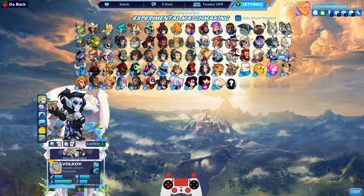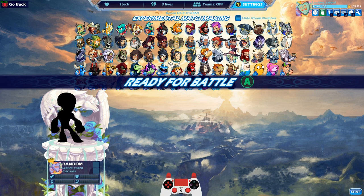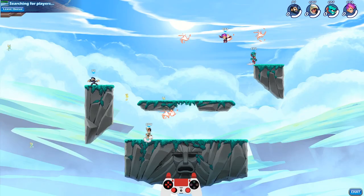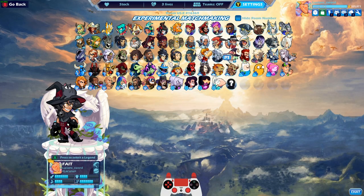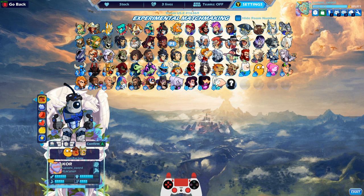Should we start out with Kor or Volkov? I'm gonna pick Random — if it's in the top two rows, I'll pick Kor; if it's in the bottom three rows, I'll pick Volkov. I got Sir Roland, so that's in the top two rows. So I'm picking Kor first, baby. Wouldn't it be crazy if I actually picked Random and got Kor?